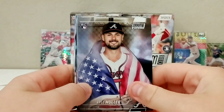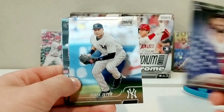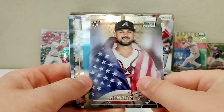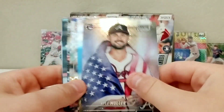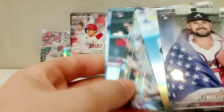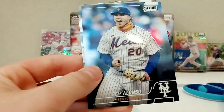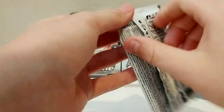That Hyun-jin Ryu card looked like a short print because he's a pitcher but he was swinging a bat — even though he's a DH. A lot of these pictures just look odd sometimes. Byron Buxton on the X-Fractor, Miguel Cabrera, rookie Diego Castillo, Pete Alonso another rookie, Lourdes Gurriel Jr. We've gotten a lot of rookies, just not any good ones.